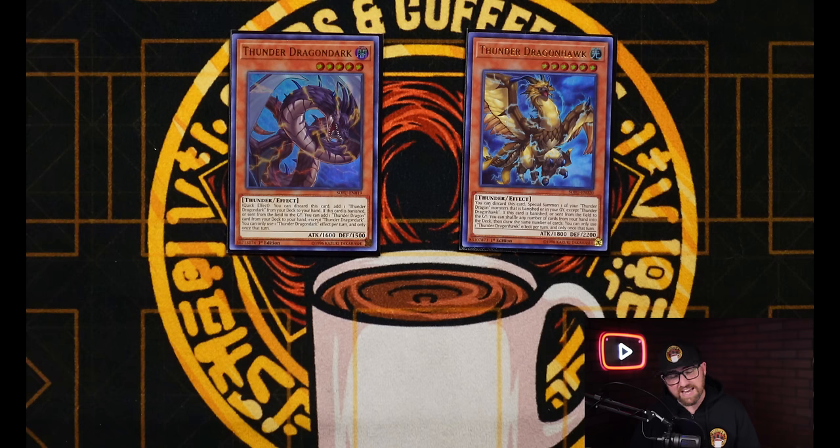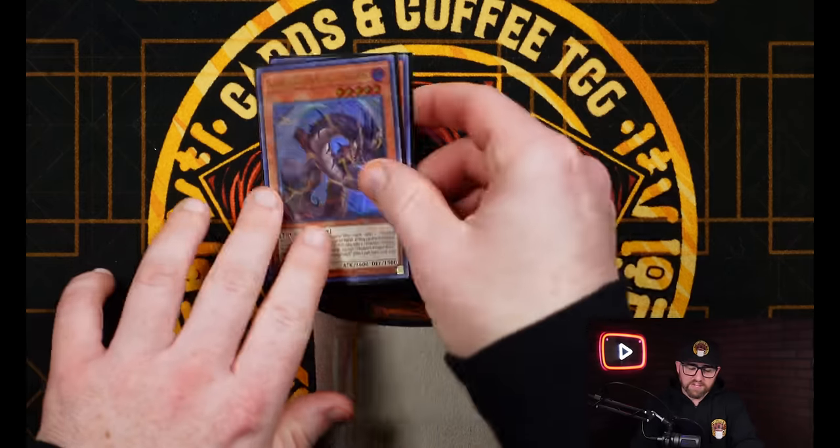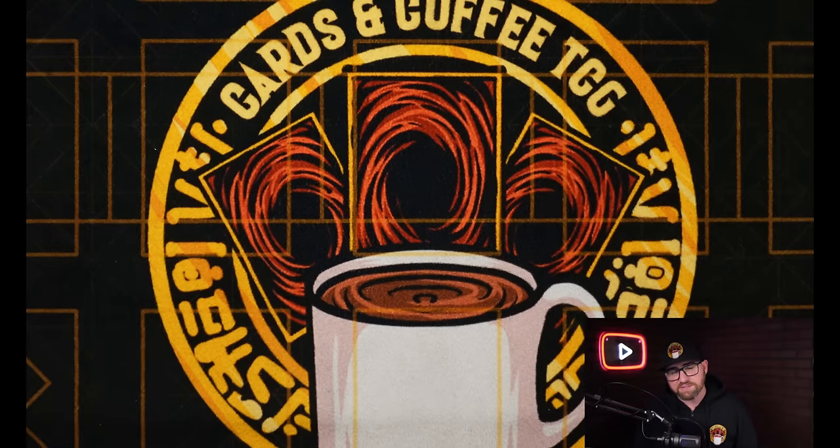Once you banish Dark, you get to add the Hawk, and Hawk can discard itself to then Special Summon the Dark back to the field. Hawk also has the effect when it's banished, you can mulligan cards in your hand. But the main thing we want to use it for is bringing back that Dark, because now we've met all the requirements we need — we can Tribute off that Dark and then Summon Colossus for free. We'll go over all the ways we can trigger these effects later, so make sure you stick around for the combos as well.